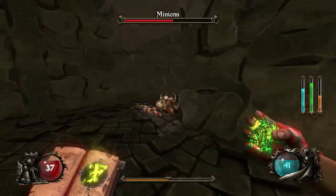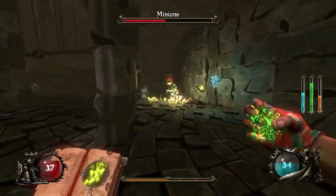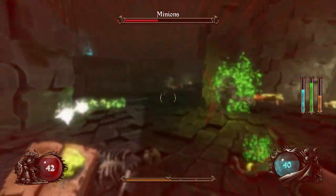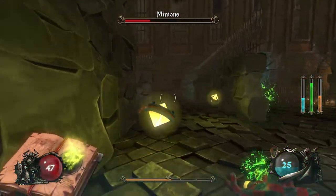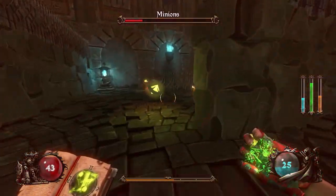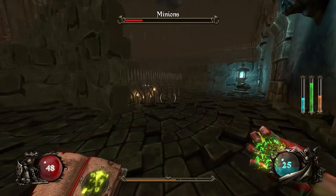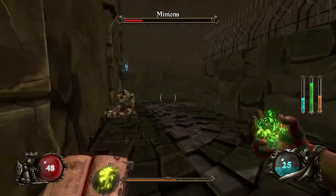We can also sort of try to min-max our damage versus mana output a little bit by waiting to refresh the poison with the bomb a little bit. Probably not the best weapon to have in close-quarters combat. Oh, I didn't switch the weapon back. The right click feels very nice though. Does take seven mana versus three mana — quite the trade-off, but it's a very strong attack. I might keep this after all.